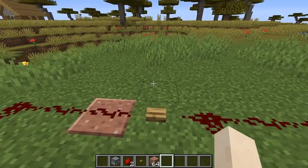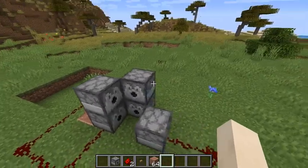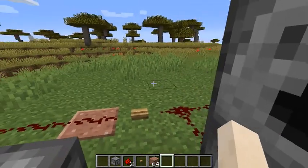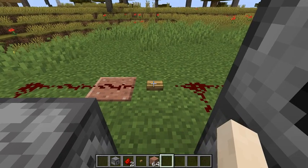Now, before I do this, it's important that you use dispensers and not droppers, because while droppers will give you the items in your inventory or hotbar, dispensers will put it on for you automatically. Except for a sword, of course, because you can't put a sword on in an armor slot.